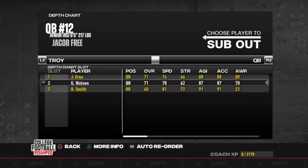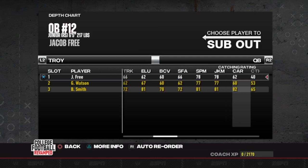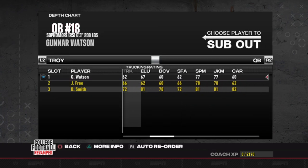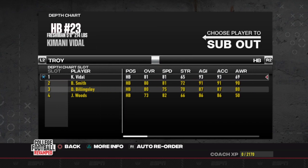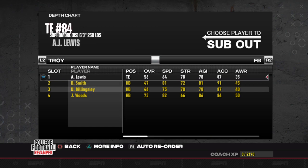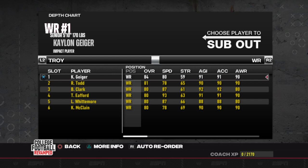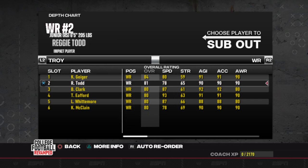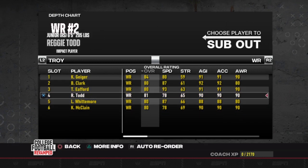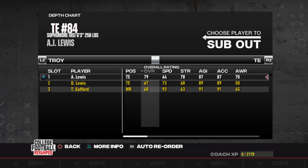There are only two quarterbacks really that could play. They suggest starting Jacob Free, but I don't like his power and accuracy combination compared to Gunner Watson, so we're going to start the redshirt sophomore Gunner Watson. Kamani Vidal as a true freshman gives us the best opportunity - he is the fastest running back we could get. Caitlin Geiger is an impact player. At receiver we have 87, 83, and 87 speed with Clark, Eford, and Whittemore going two, three, and four.